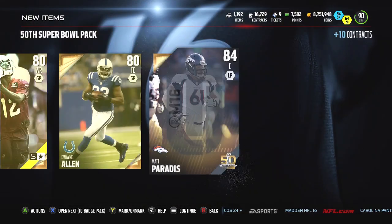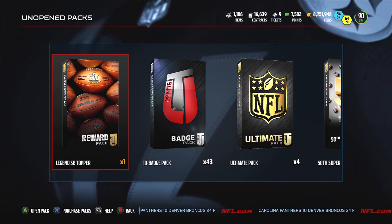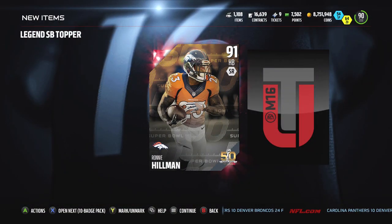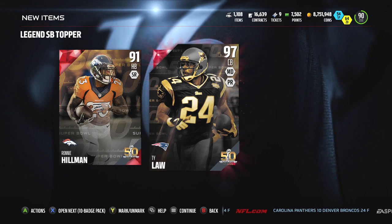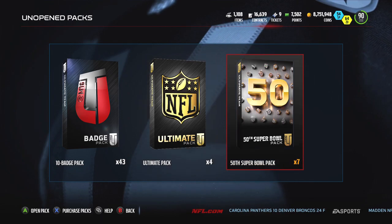This is the last pack, but we actually have one more topper to open. I'm really hoping we get someone sick out of the topper, because Vernon Davis was like the third-worst player you could pull — Steve Atwater is kind of below average too. There's such a great amount of players you can pull: Ray Lewis, Derrick Brooks, Ty Law — and Ty Law is what we get! That's the end of the video. Leave a like if you enjoyed it — definitely a good pull to end the video. Subscribe for more!